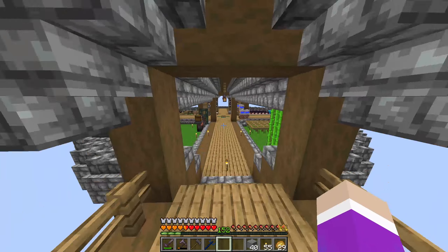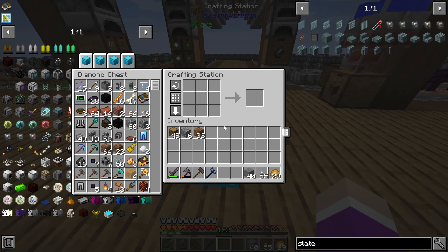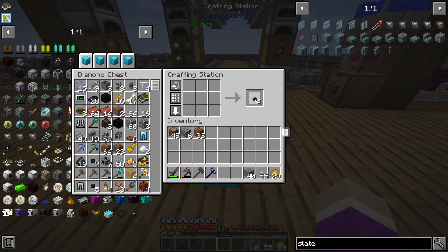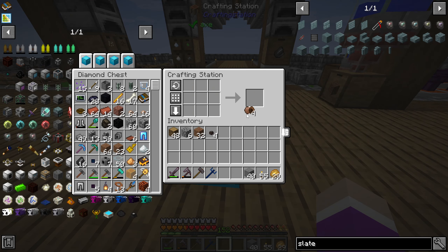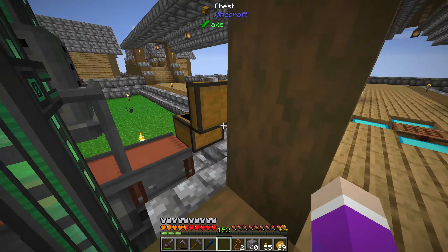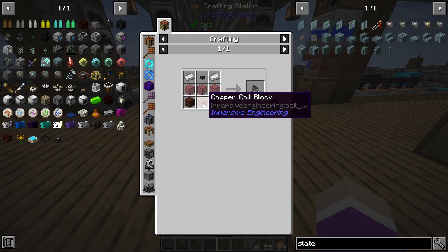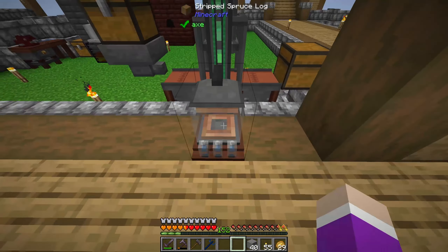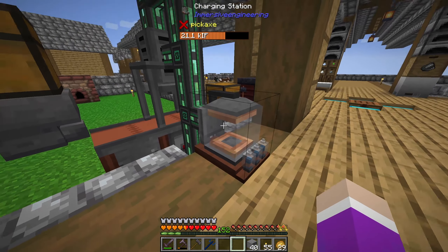First things first, we need to make ourselves the actual jetpack and also the charging station. I don't know if the charging station has an internal buffer, so we might make that first. It requires low voltage wire connectors and a copper coil. I made one, I'm missing two, but I have wire — so: low voltage wire, make this into a copper coil, then a charging station done. It does have an internal buffer and it sucked out all the power from the cables.